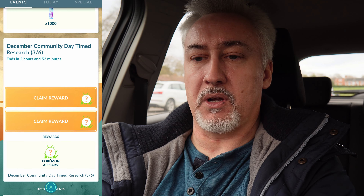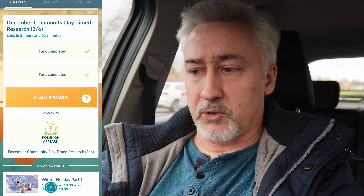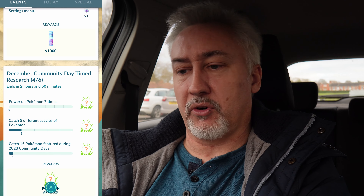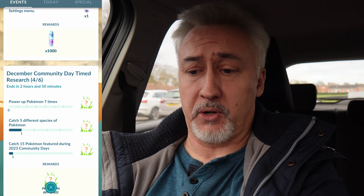We still have the timed research which is encounter-based. We'll go through these three encounters now — a Slowpoke, then a Galarian Slowpoke, and our third encounter for stage three is a Spheal. Just before we get outside, our last encounter for stage three is a Fennekin. Moving on to page four: power up a Pokémon seven times, catch five species and catch 15 Pokémon featured during 2023 community days — all very easy.